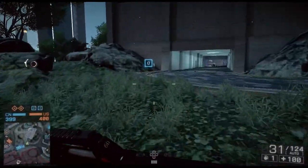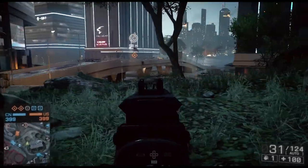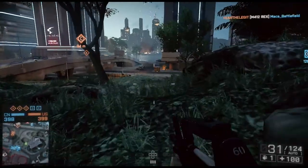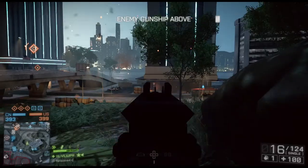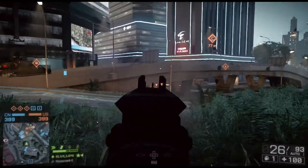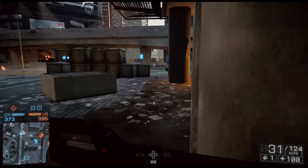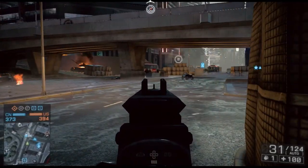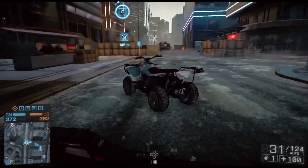Heading towards the central area of the map — the Delta flag just got taken so we'll skip it. Here's the Charlie objective: an overpass over the central highway that runs the length of the map. It's going to be a big choke point for tanks. Some of the smaller areas are great for infantry — Bravo, for example, is an area where armor really doesn't have much effect because of how tight it is. Down by the overpass it looks just like you'd expect.